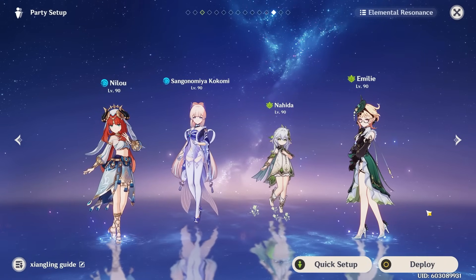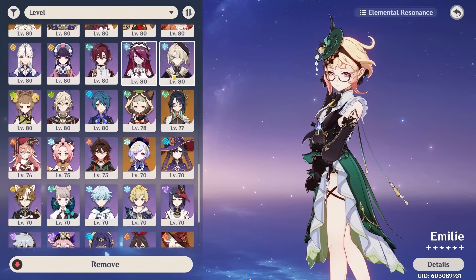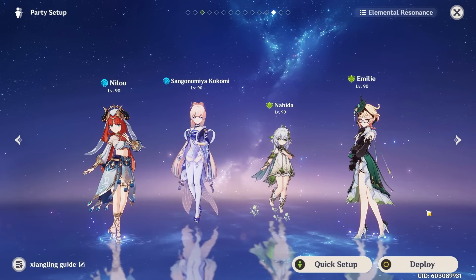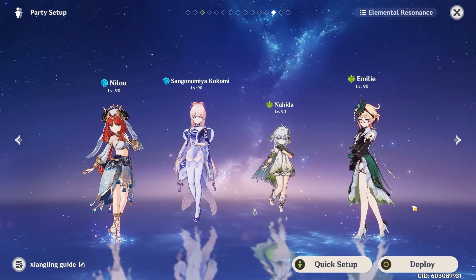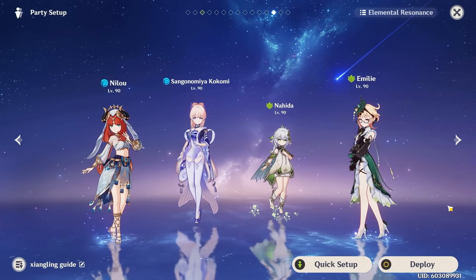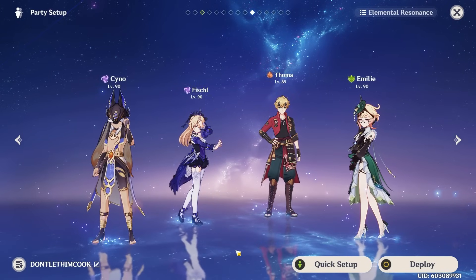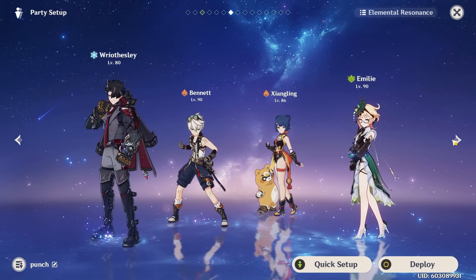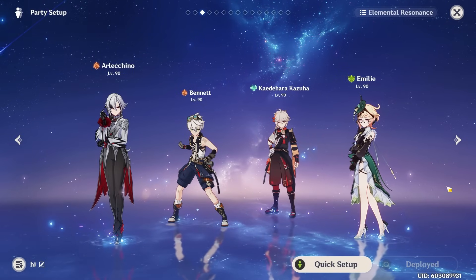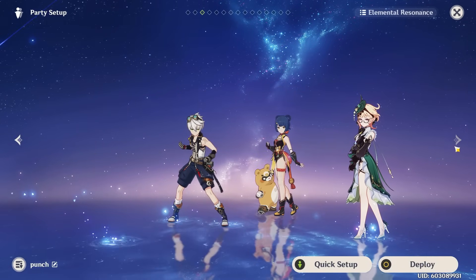Lastly, for those wondering, you could technically use Emilie as a second Dendro slot in a Nilou team, but keep in mind that she won't have great synergy here — it's mostly just because she applies some Dendro, particularly a decent amount with her burst that you can kind of spam, but she won't really do much special compared to just another generic Dendro slot. It's just a viable choice in case you really want to play these characters together. Overall, all the other teams I mentioned I have been enjoying, with my personal favorites being burn-melt, Neuvillette, and especially Mono Pyro or mono burning teams paired with a solid Pyro carry and a flexible last slot, with Kazuha being my favorite for grouping and buffs.